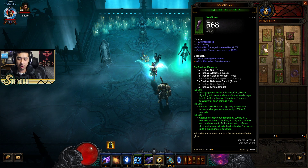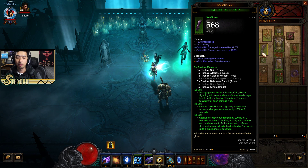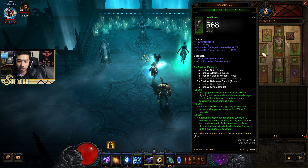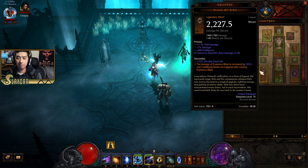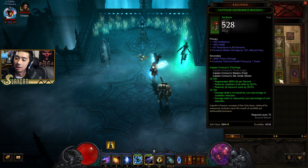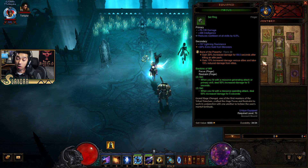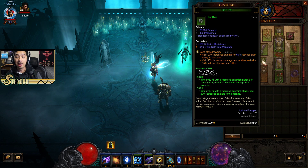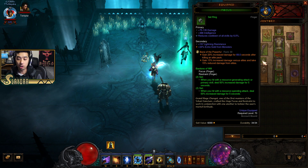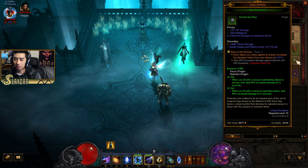Whoever made this build kind of messed up because they only put two skills to actually proc off of the six-piece bonus with Tal Rasha, so you're significantly hurt there. But it does have the Wand of Woe and the Orb of Infinite Depth, so we'll get extra damage reduction. It does enough damage to one-shot most things except elite packs, and we've also got Focus and Restraint, which will give us a huge damage boost, plus Bane of the Powerful and Bane of the Stricken at rank 11.